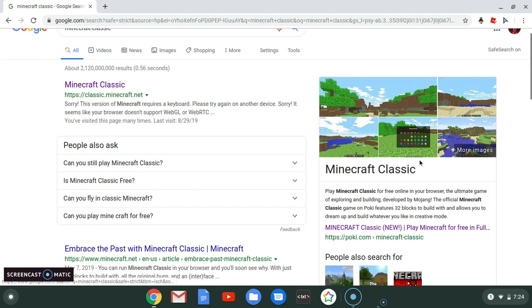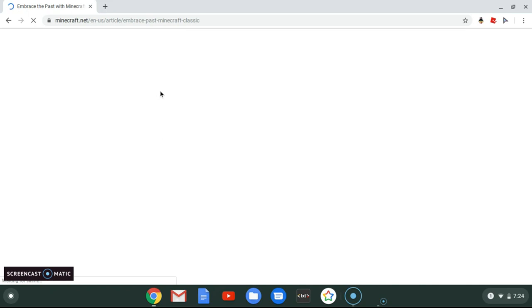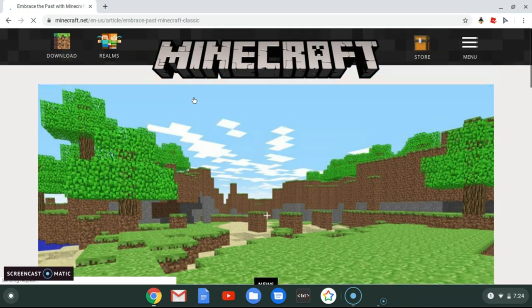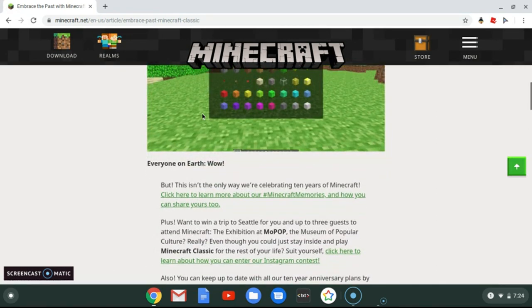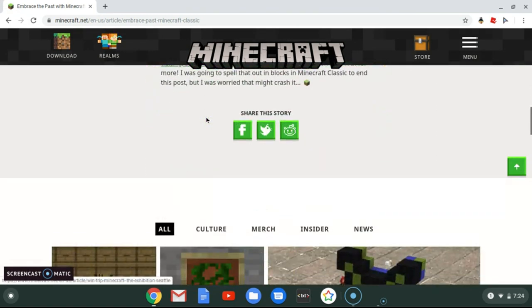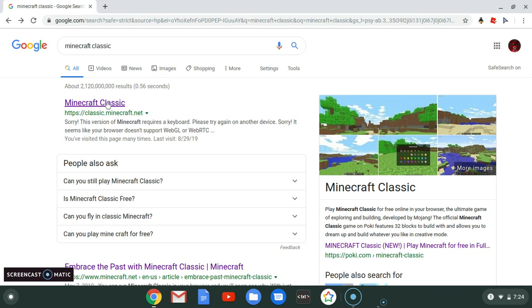You can read the description right here — click on Classic for free, up to 32 blocks. Don't go on the Poke link, guys. Just don't go on the Poke link. Don't go on any of the other links to play this. You can go on the 'Embrace the Past' or Minecraft Classic link. After you search Minecraft Classic, click on the link that says Minecraft Classic — the official link.